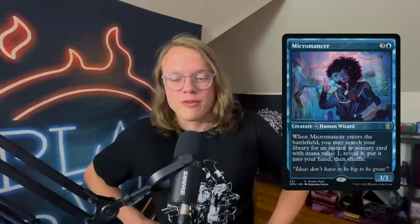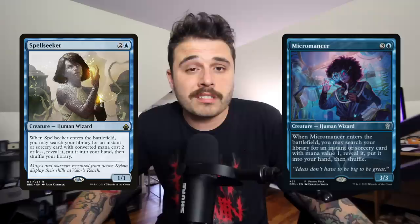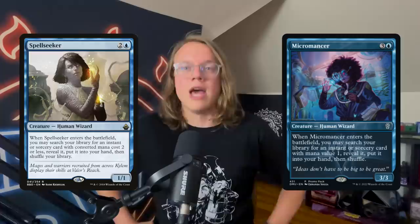Card number six is Micromancer — three and a blue for a 3/3 Human Wizard. When it enters the battlefield, you may search your library for an instant or sorcery card with mana value one, reveal it, and put it into your hand. This is basically Spellseeker — Spellseeker is one of the best creatures in our format and this does a lot of the same things. It's a mana more and more restrictive, so it's not nearly as good, but the Displacer Kitten line that you can do with Spellseeker is still viable with Micromancer as well.